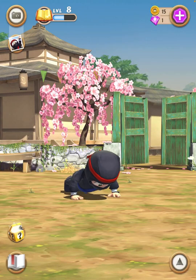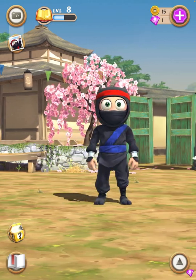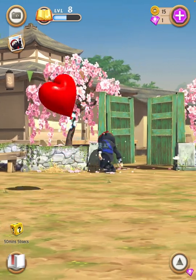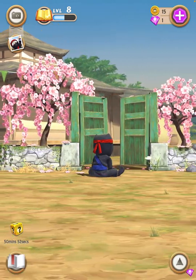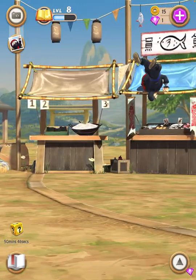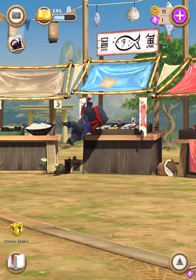Hey guys, welcome back to another video. In today's video we're playing Clumsy Ninja — this is our very first gaming video, I hope you enjoy. If you don't know what Clumsy Ninja is, it's basically this dude right here, and you can change him — like change his color or anything. We can trim on top over there and he falls down.